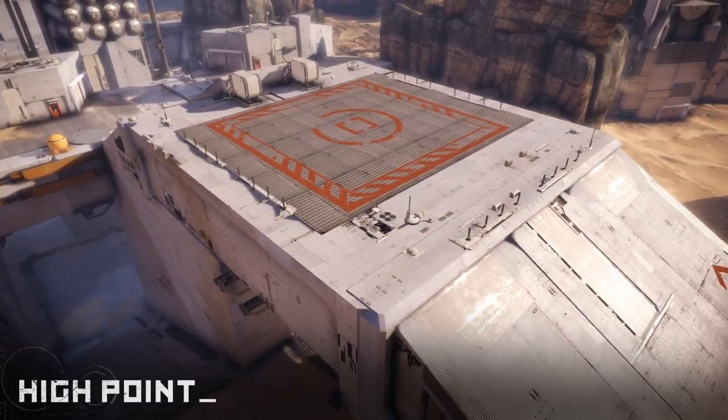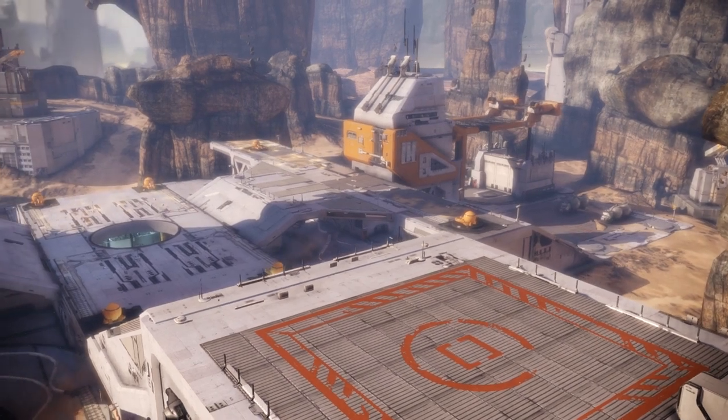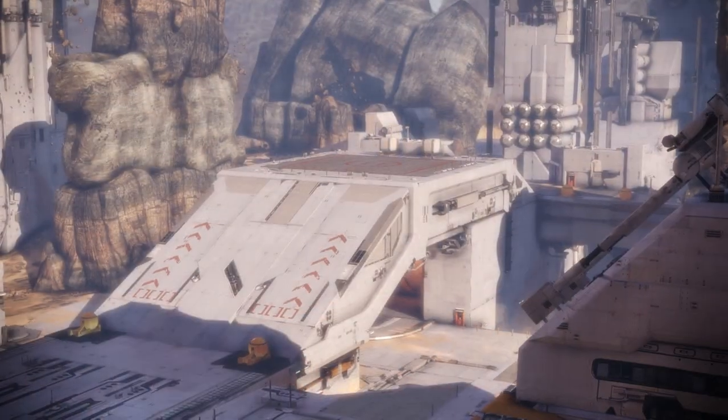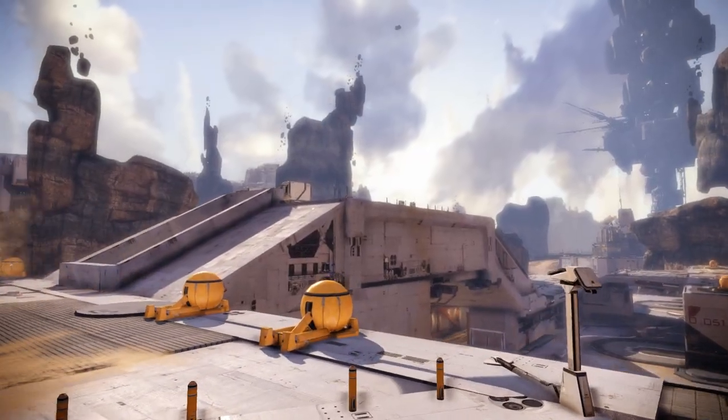The apex of the facility is a powerful but vulnerable position. Be sure to harass snipers that take this position to keep them running for cover. Though dangerously exposed and uncertain, taking the high point is possible with a direct approach and brute force.